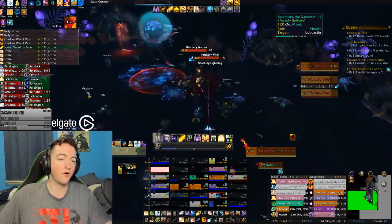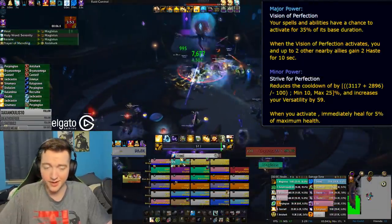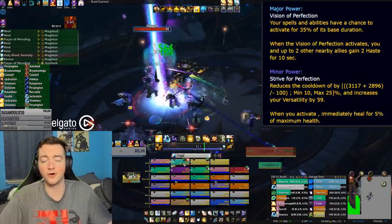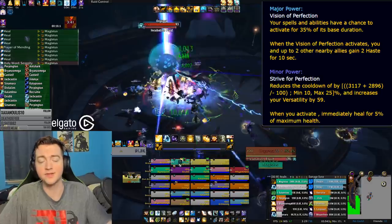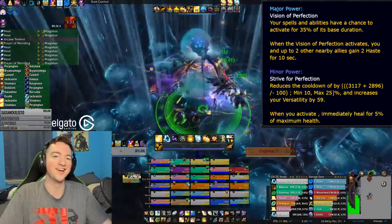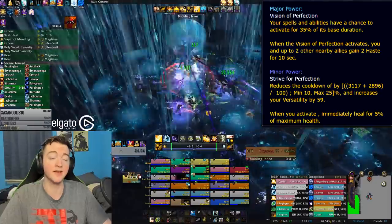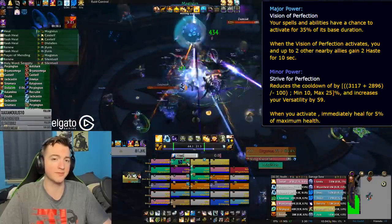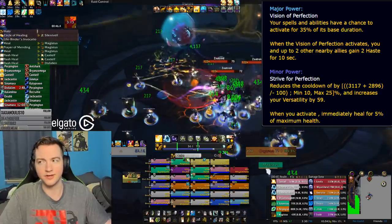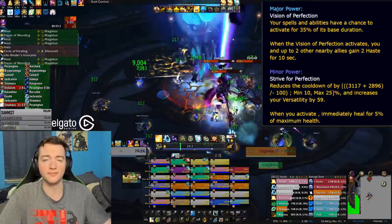One of the ones many DPS classes are excited about is Vision of Perfection. It reduces the cooldown of a major ability by a certain amount, increases your versatility by a small portion, and gives you an extra effect when that ability activates. For Discipline it's Rapture; for Holy Priest it's Divine Hymn; for other healers it's their raid cooldown — Tranq, Revival, etc. Revival actually does a Mass Dispel. For Discipline in particular, activating Rapture on a random basis is often horrible — it's not really something you want randomly proccing. If you just take the minor effect for baseline cooldown reduction it could be okay, but you often don't need that frequent of Raptures, and it kind of depends on the encounters.